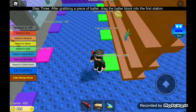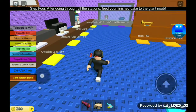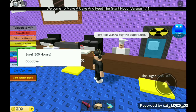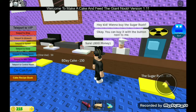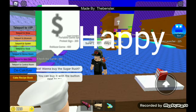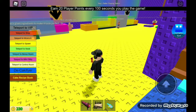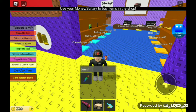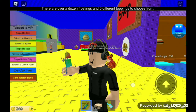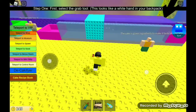So it's 300. What else can we get? Sugar rush — 800. What does it do? Wanna buy the sugar rush? Okay, let's try this out. I just became yellow — the blue is yellow. What if I go on this?